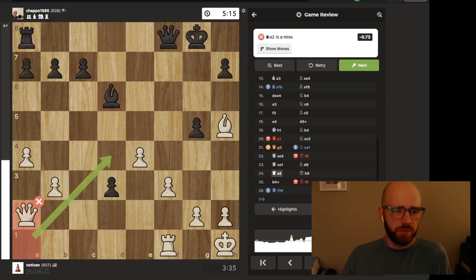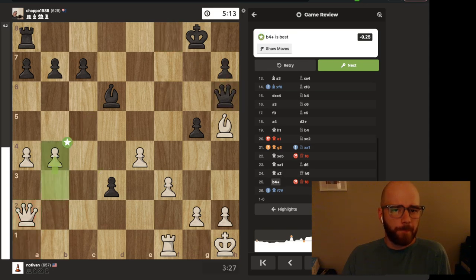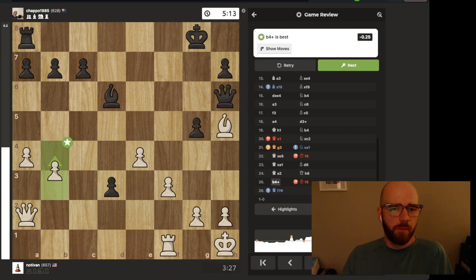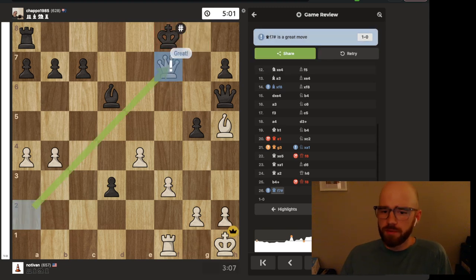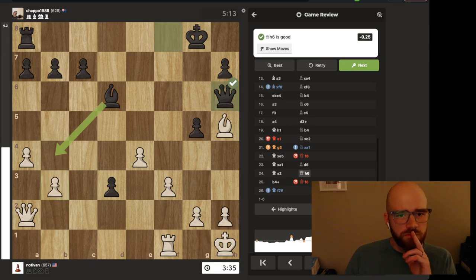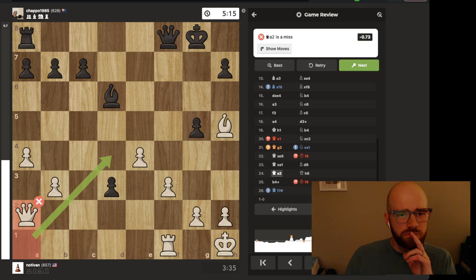I felt like this queen move to a2 was okay, actually. This move didn't really make a whole lot of sense to me — I guess he was just trying to take this bishop, but it didn't seem like such a big threat at the moment. He really put his queen into a bit of a corner there, and plus it opened up checkmate, so that wasn't great either. I think his best bet would have been to just offer a queen trade. Anyways guys, thanks for watching — it's a pretty fun game, and I'll see you guys in the next one.